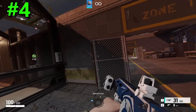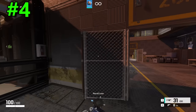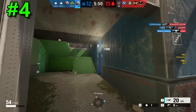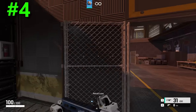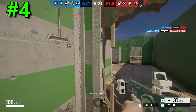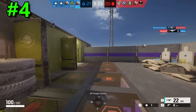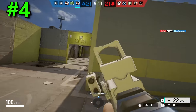Moving on to the number four spot, we have another OG and extremely popular weapon sight — the Reflex A. The sidewalls of the sight are extremely small, allowing you to still see a significant portion of your peripheral vision. The reticle in the center is the classic reflex reticle, which is just a small triangle that doesn't cover up a significant portion of your screen. This sight really doesn't have any downsides — it just comes down to personal preference whether you like this reticle more than the next sight I'm going to be mentioning. So it's in the fourth spot, but it realistically could be anywhere in the top four.